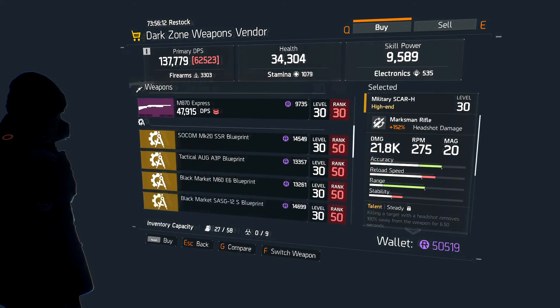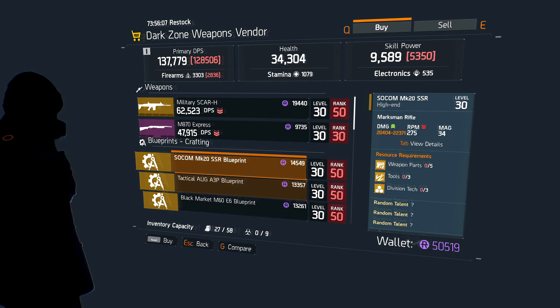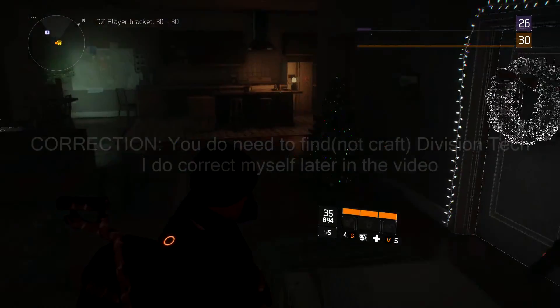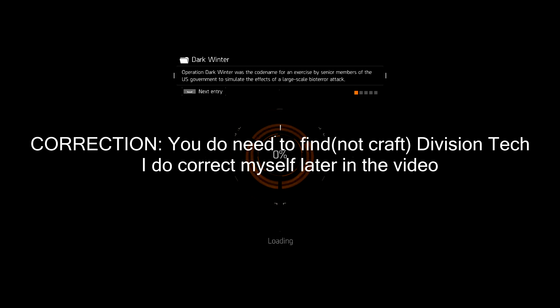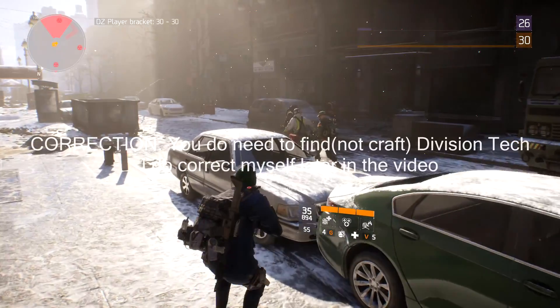Once you get to the safe house, you can see that items are priced in dark zone funds, which isn't bad because dark zone funds aren't that hard to get. The ACR blueprint is about 15,000 to 16,000. I already have 50,000 and I'm nowhere close to level 50. You're going to need division tech, and to get it you have to go to the crafting station and scroll to the very bottom where you can craft materials.